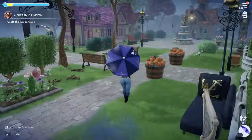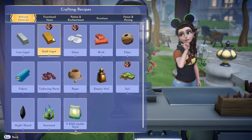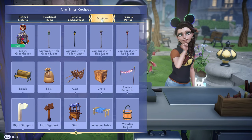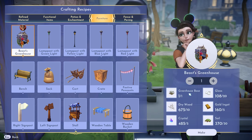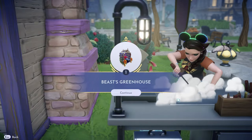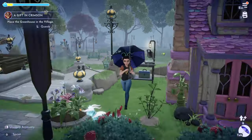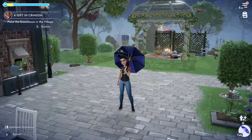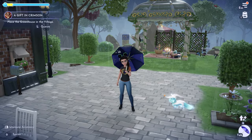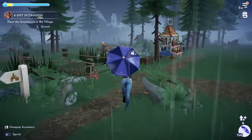Oh no, it's raining. Even though it's raining we're going to go ahead and craft this outside. Oh my gosh, there it is! He gave us the greenhouse base, and we have the wood, crystal, soil, gold ingots, and glass. I wish it wasn't raining. I'll work on Belle's quest and then place the greenhouse when it stops raining.